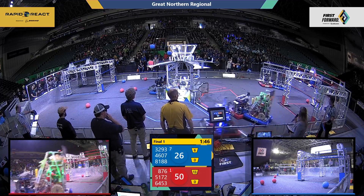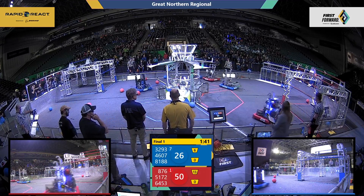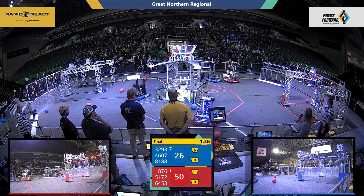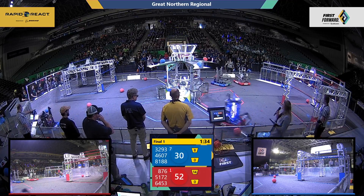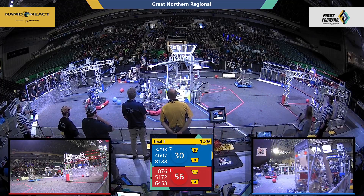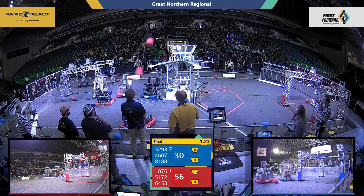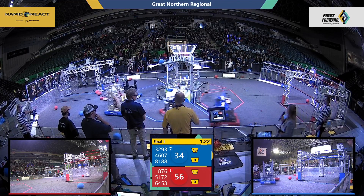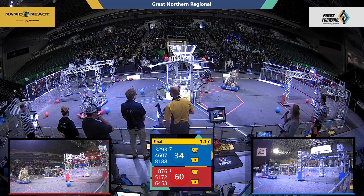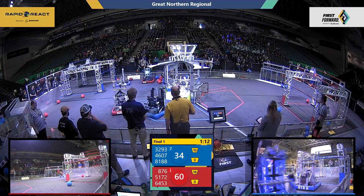Some defense is also being played here on the field by the Otterbots. 32-93, trying to slow down the Red Alliance. But Thunder Robotics is back with two. Red cargo also two from CIS on the Blue Alliance. Red Alliance has been able to hold on to their lead and expand it. The score is 56-30 in favor of the Red Alliance.